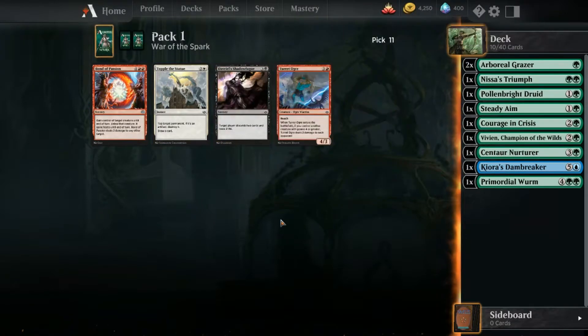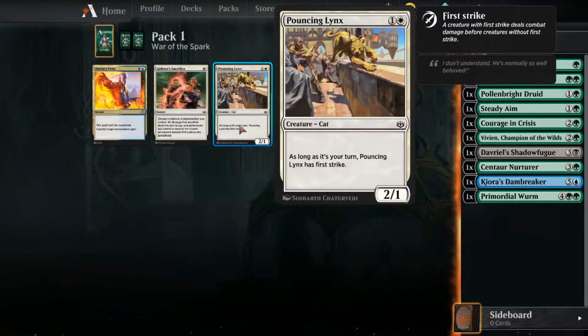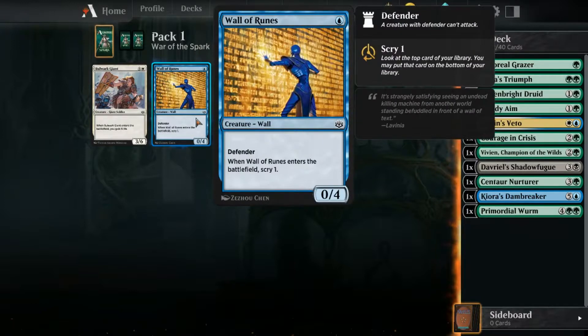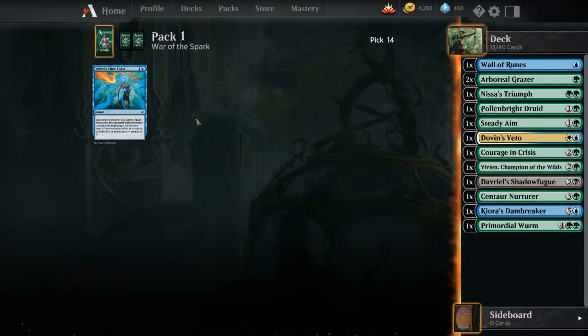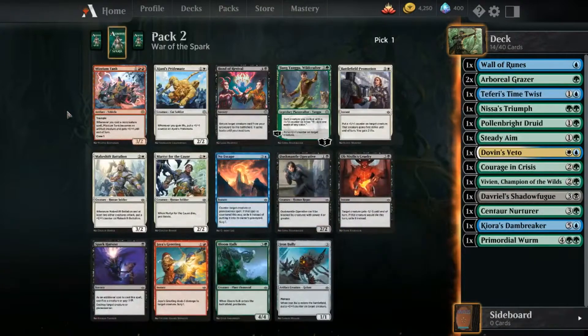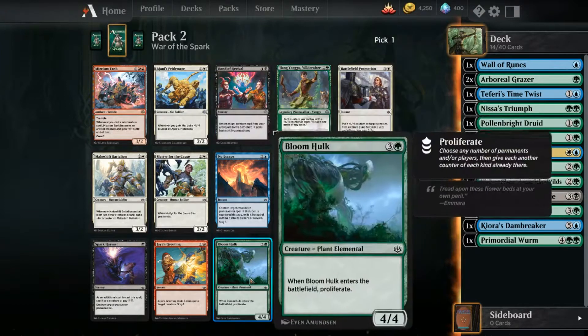So blue and swamp - I'm going to pick those two. I don't know if I'm going to go red or not. Right now I have a lot of high mana cost cards though. Wall of Runes is always good to have. There's also target permanent control: return that to the battlefield - that's a card I've seen do pretty dangerous things. Another card where each creature you control with a plus one plus one counter adds one mana of any kind.